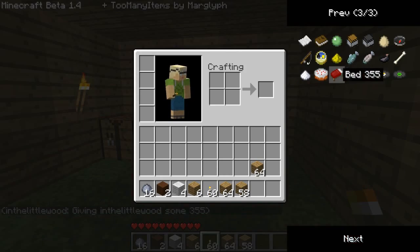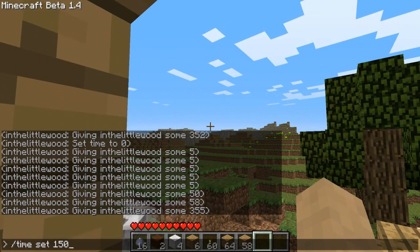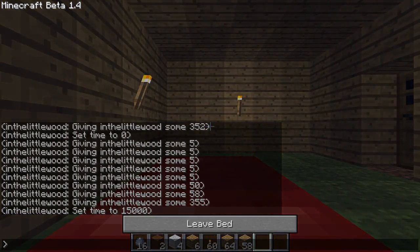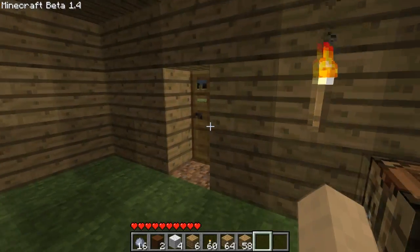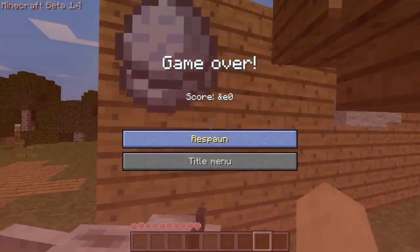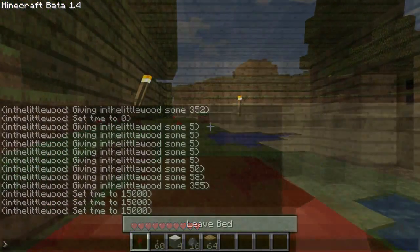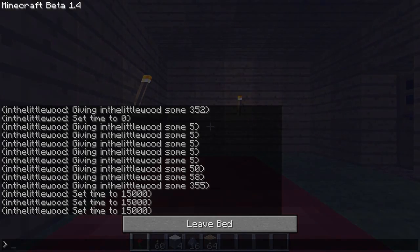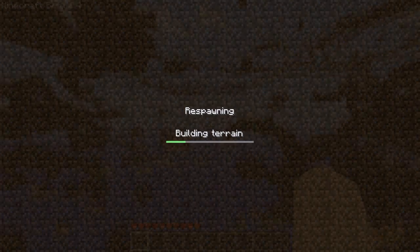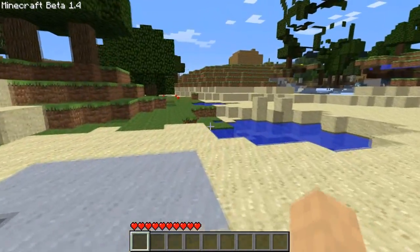Now we're going to test out the new bed spawning system. My spawn is just a short distance from here, I've got a little house, and I'll set the time to night. Hopefully sleeping in the bed will reset my spawn point — it's not 100% reliable, I'm not sure if that's a glitch or intentional. Let's kill ourselves and see if we respawn by the clay or in the house. And no — I'm over by the clay again. Maybe I wasn't far enough from the original spawn.